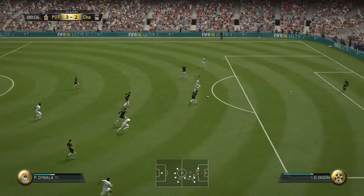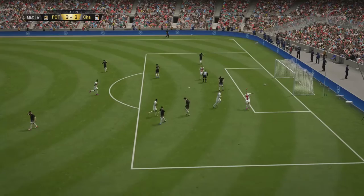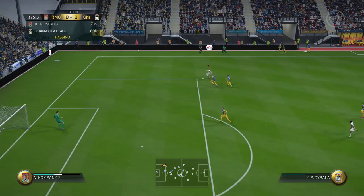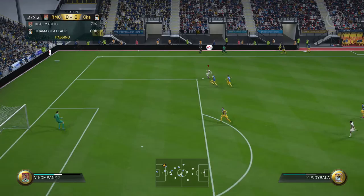This card — I can't stress enough — is the ultimate centre-forward card for under 100k because he's got everything: long shots, finishing, passing, good dribbling. So definitely use this card. It's only going to get cheaper as more Team of the Season cards come out — I bought him at 70k, it'll probably be 30k in a couple of weeks. Pros: long shots, shot power, finishing, ball control, passing, strength, skill moves, and the price. I'll give it a five-star overall rating out of five with only two cons. Please use this card — it's brilliant. Like, subscribe, and I'll do more FIFA videos as more Team of the Season cards come out.